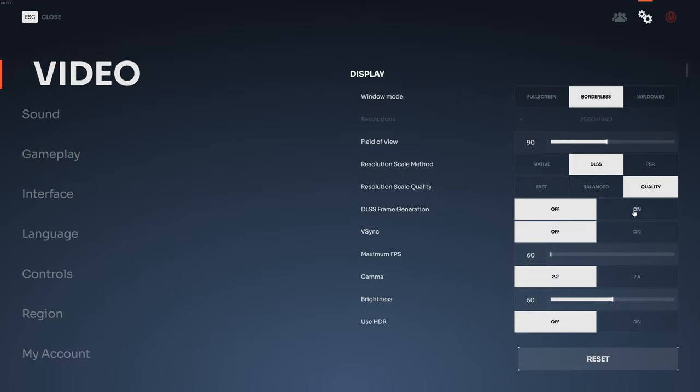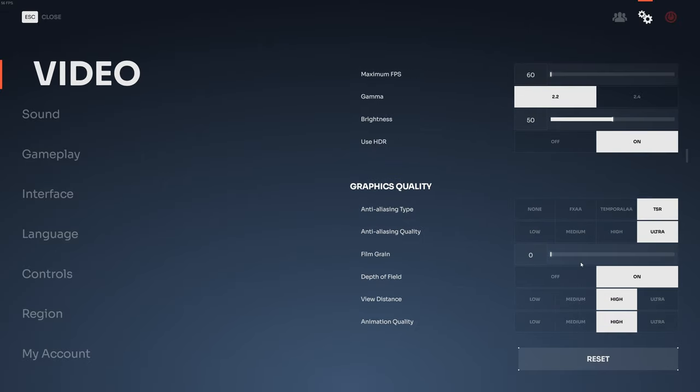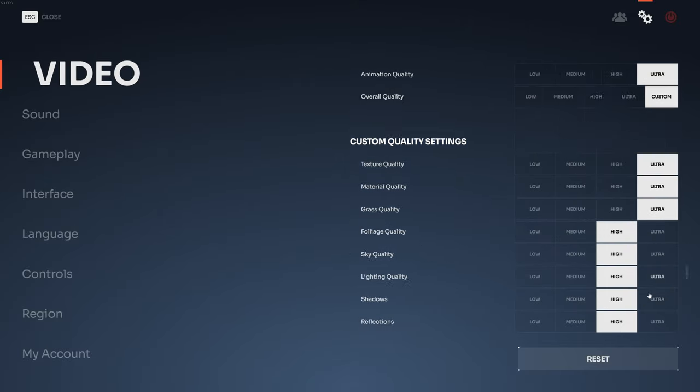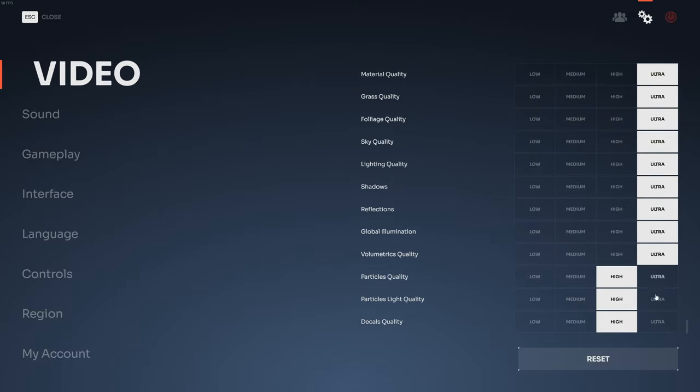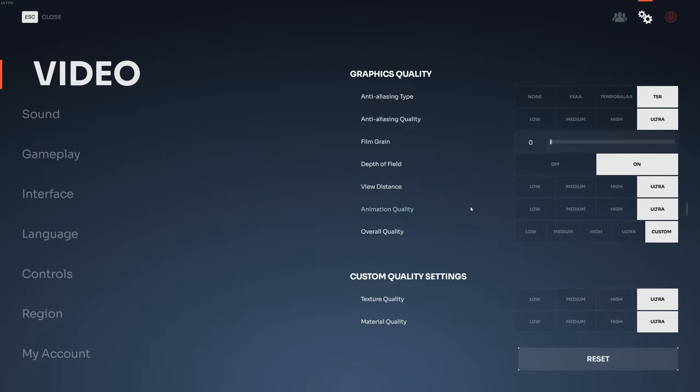In video settings I turn everything on ultra. Spoiler alert — I don't think this game looks so good. Not as good as I expected by watching promo trailers and options in the menu anyway. In the lighting conditions I spawned, I didn't have a chance to see much global illumination or lighting, but the foliage is quite bad in my opinion.